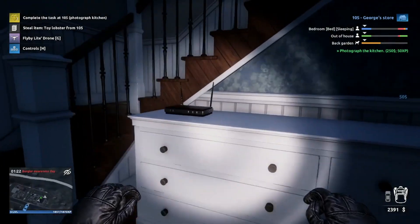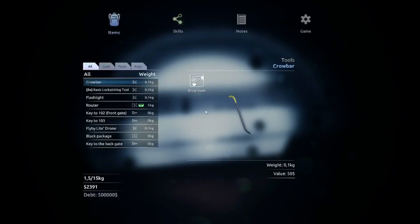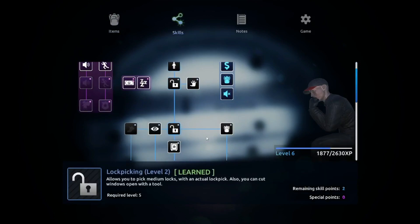The kitchen is upstairs. We got a router and we got a level up. Let's try to skill up. We haven't skilled up in a while - I want this. Now we got the safe cracking skill.